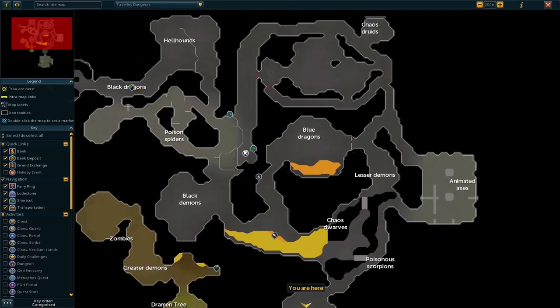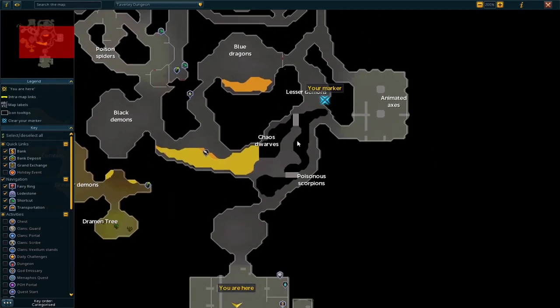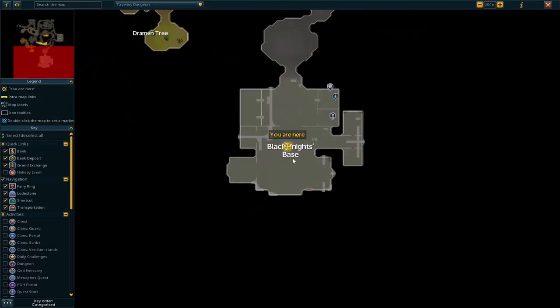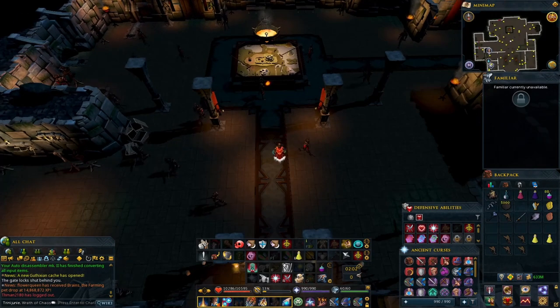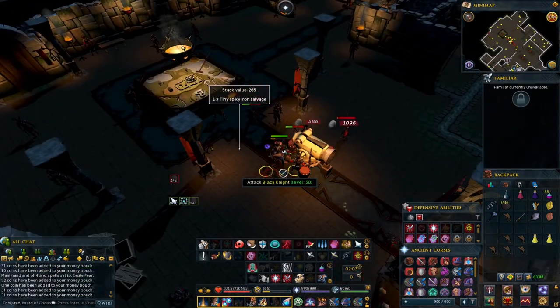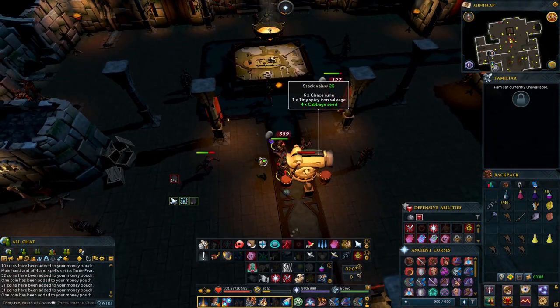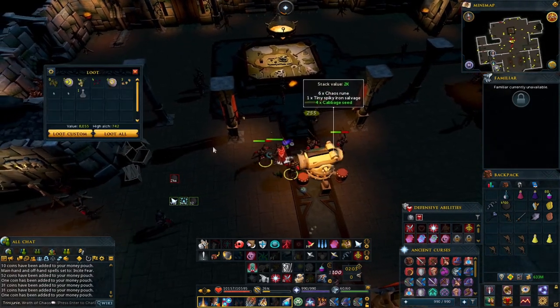All we did was go from the entrance, take the level 70 shortcut, pass through Blue Dragons, pass through Lessers, cross the little bridge, pass the Scorpions, and then all the way down here. The drop rate is 1 in 25, so hopefully it won't take too long, but you never know.